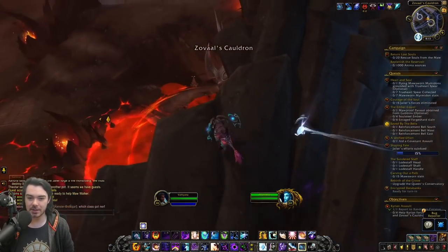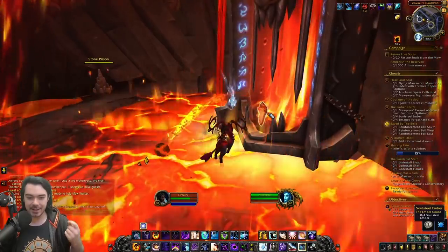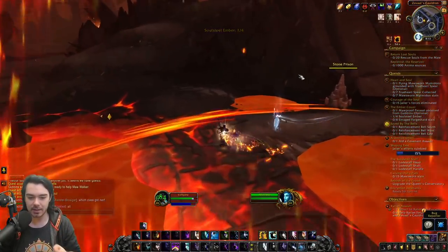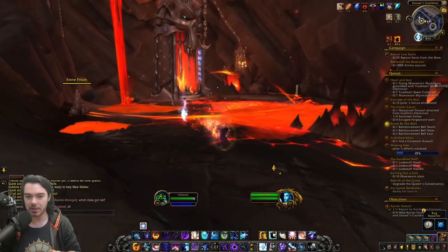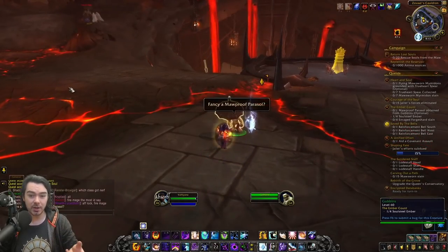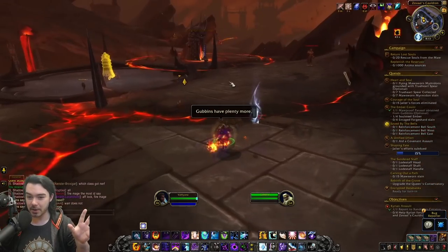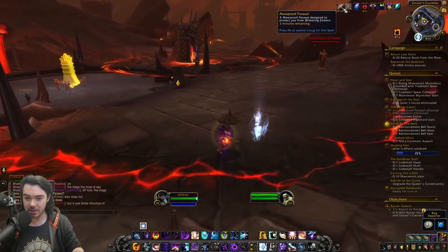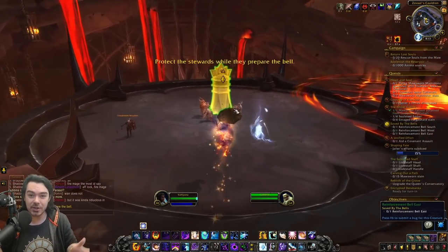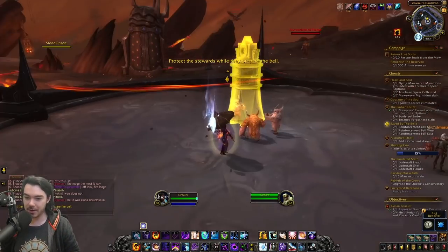This one takes place in Zoval's Cauldron, which is probably the place in the Maw you know best because it's right beside Venari's Refuge. Now look at this furnace — I think this encapsulates what they've actually succeeded at doing with these Maw assaults. Whereas before they were just sort of there, now there are giant rings of fire around these furnaces spewing out fireballs, lava, and eruptions. The furnaces are now actually an environmental hazard because they're hot — it's not a place you want to go into.